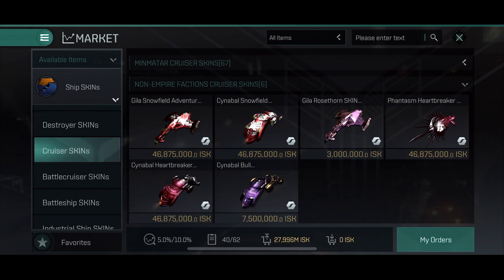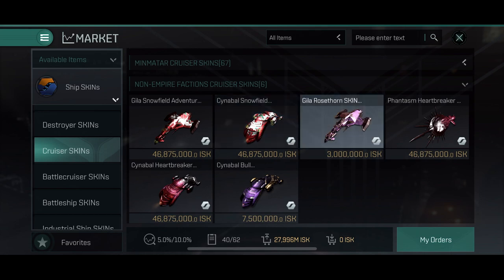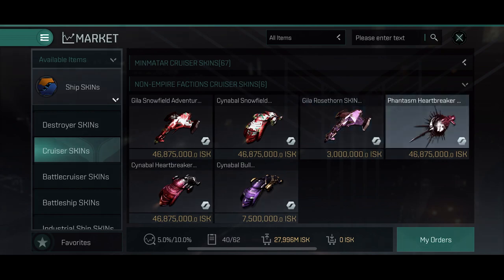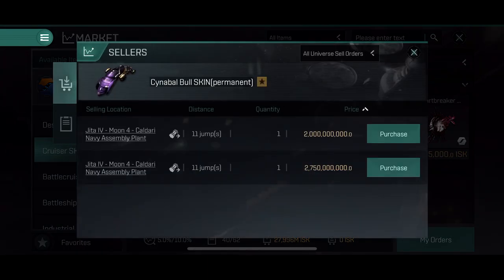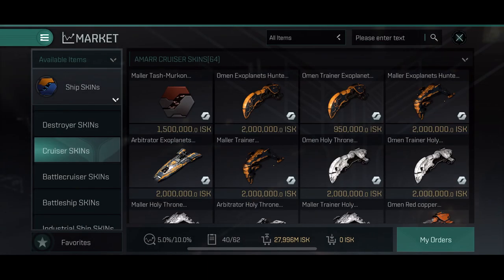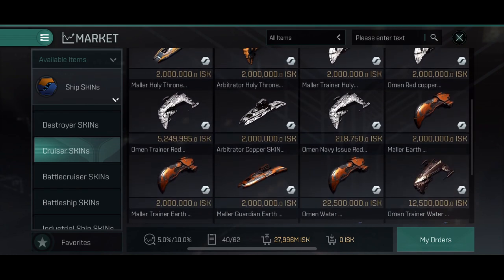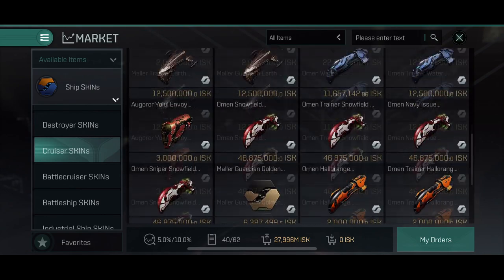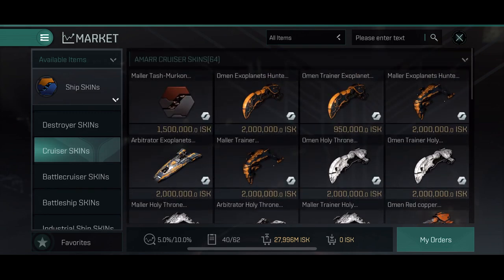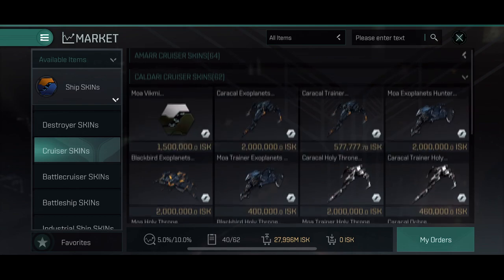Going to cruisers: the snowfield skin for the Gila and the Cynnabal is climbing in price — be happy if you find it below 2 billion ISK. The Gila rose thorn is also expensive but barely over a billion. The Cynnabal and the Phantasm have heartbreaker skins around 1 billion ISK, with the Cynnabal bull skin over 2 billion ISK. For empire faction skins it's either a few million ISK, or the rare few that sell for 500 million or even above — like the titanium silver ones that go for billions. The grimace skins here go for at least a billion ISK and the hollow range for just below that. Rose thorn here is around 500 million ISK unless it's a less-used ship.